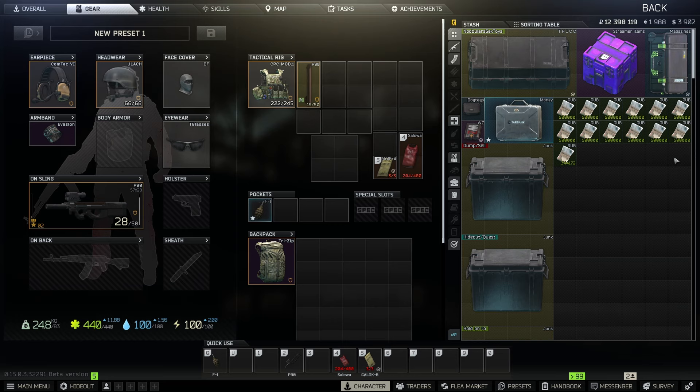Everything is sold. I ended up doing about 22 or 23 of the barters — I skipped the scav vest, the Valde, the AKS-74U, and a few others. In total we made 1,898,119 rubles. For about 5 to 10 minutes of work, we made almost 2 million rubles, and you can do this every single trader reset. This is just barters — not including flea market flipping, raids, or scav runs. It's just one way to make money.